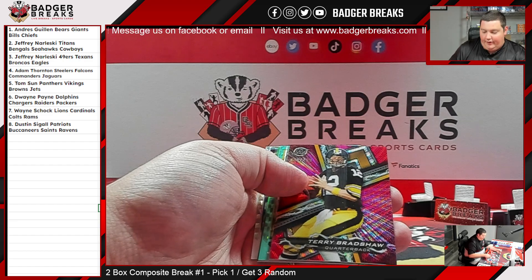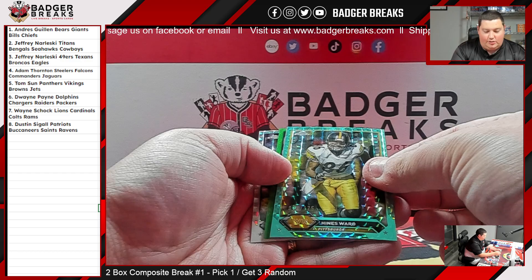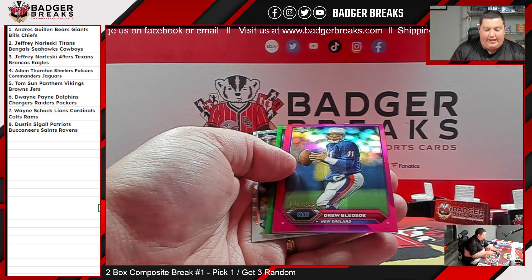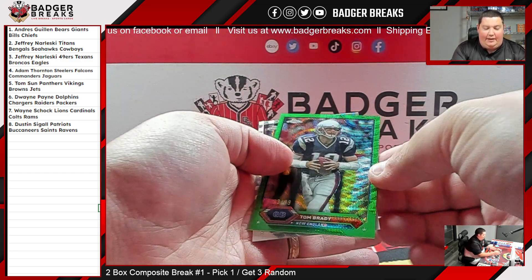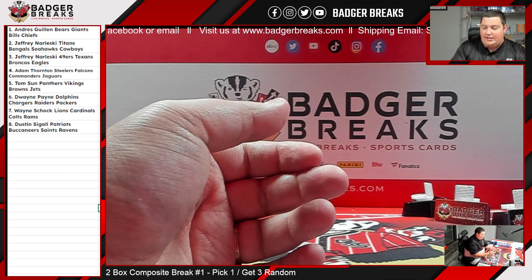Keyshawn Johnson die cut to 35. Terry Bradshaw to 199. Hines Ward to 175. Drew Bledsoe to 399. And a Tom Brady to 99 — that's cool. Nice hit. Patriots in a Darren Woodson.